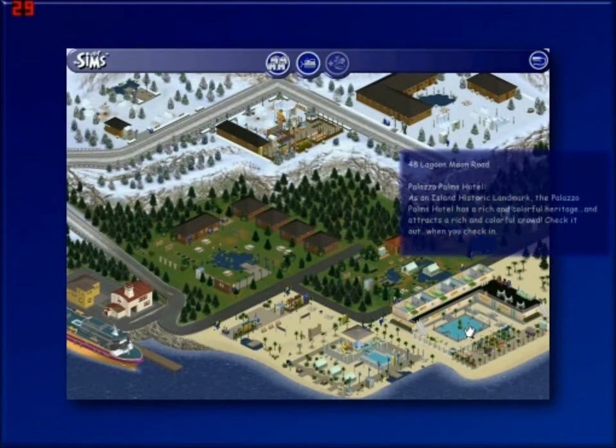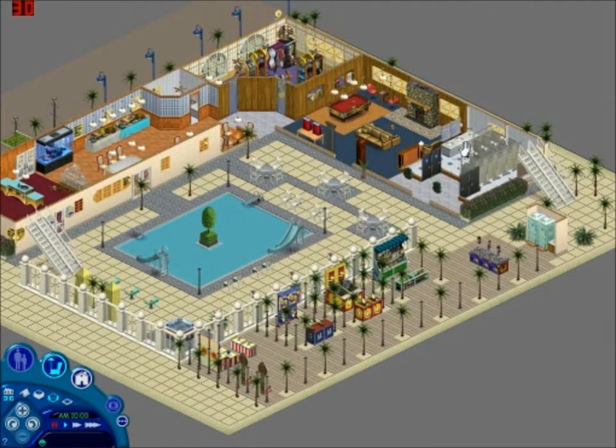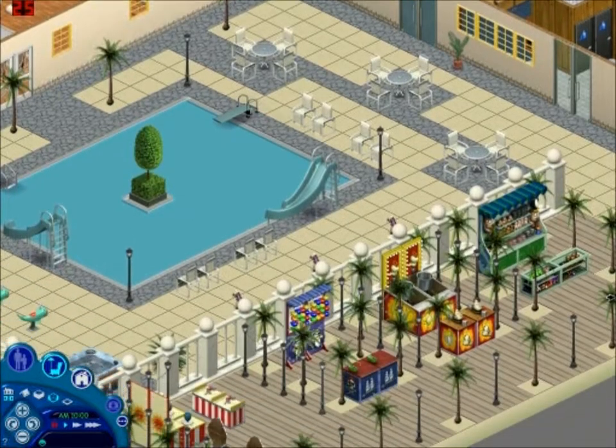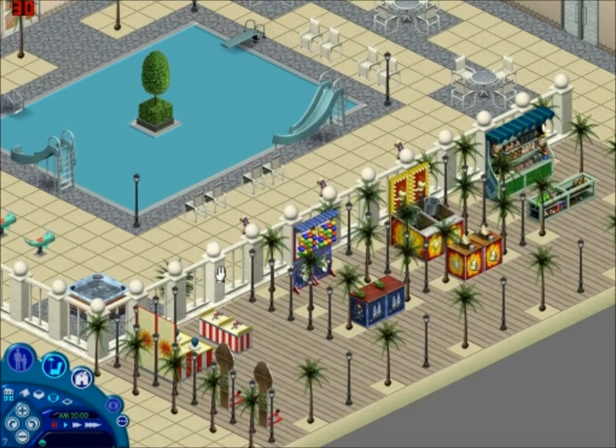Hey guys, welcome to part three of the vacation island renovation at 48 Lagoon Moon Road — the Palazzo Hotel and recreation area. Last time we were here we redid the entire first floor of the building and did a pretty good job of it. The place looks completely different than when it was first designed. The place has new owners and new management and they are completely renovating the entire place from top to bottom — or in this case, bottom to top. So this time it's time to get after the carnival area.